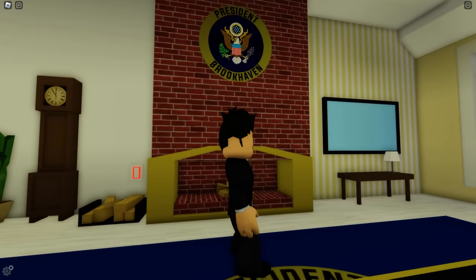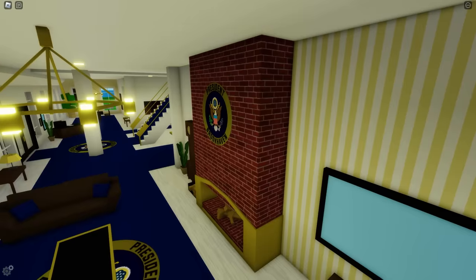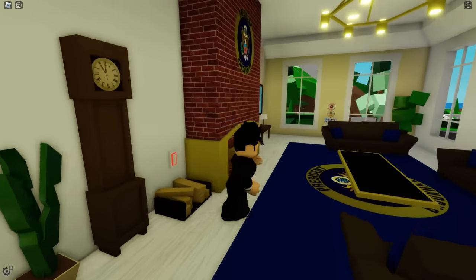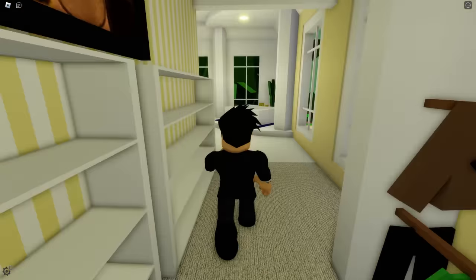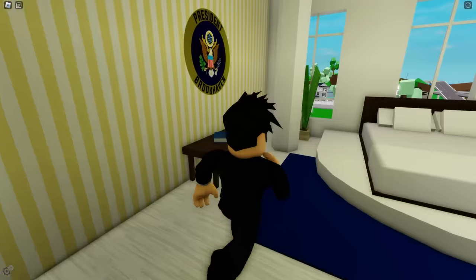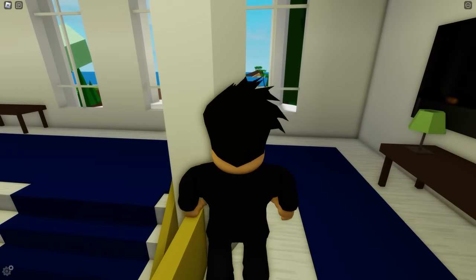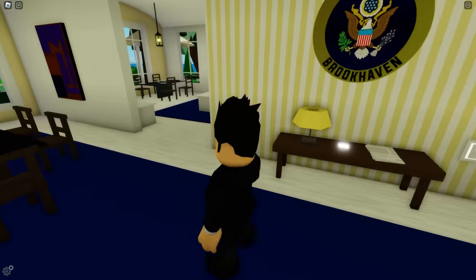Here in the fireplace at Brookhaven, there's also a secret. I can literally get inside the fireplace and hide here. If the president needed to get away from someone, he could hide in the fireplace and no one would find him. Unfortunately, in the president's room I thought there might be a secret but I didn't find anything — no button, nothing secret.